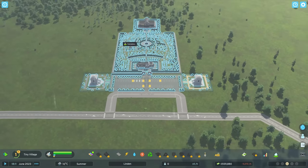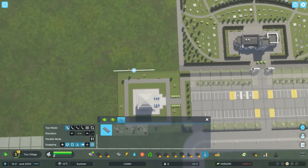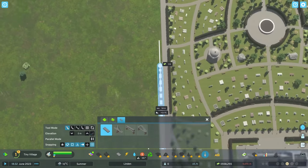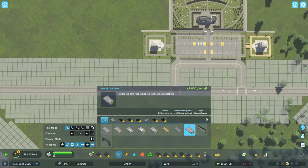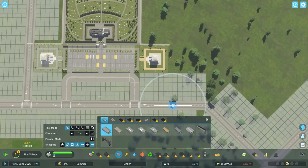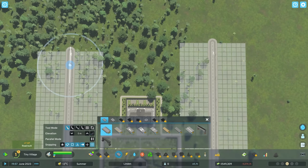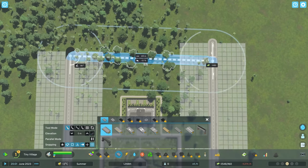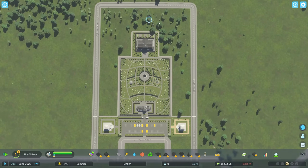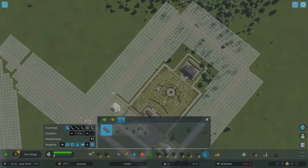We are now losing $5,000 an hour, but it's probably not the end of the world. Before we start placing some zoning, I want to put some paths in here. Paths can snap to the sides of buildings, which is really useful, so I'm going to have them run all the way around the cemetery. I'll also bring some two-lane roads back here, and the road going around the outside will define what's part of the cemetery versus what gets zoned.